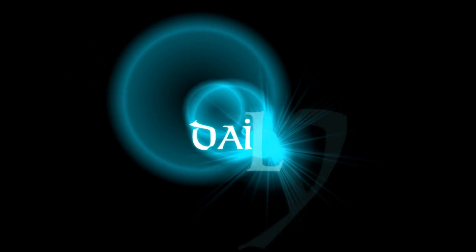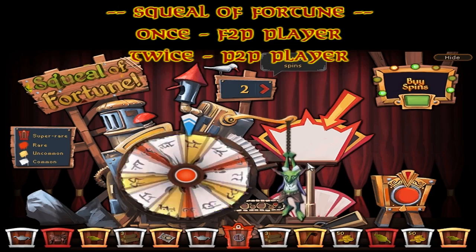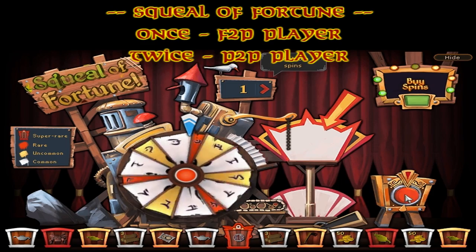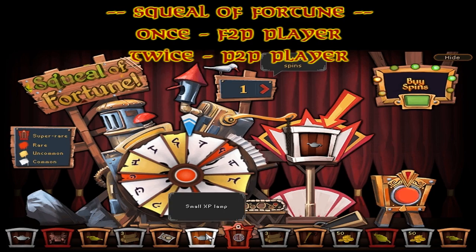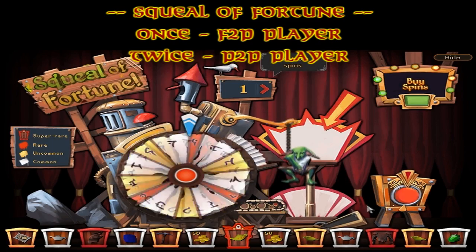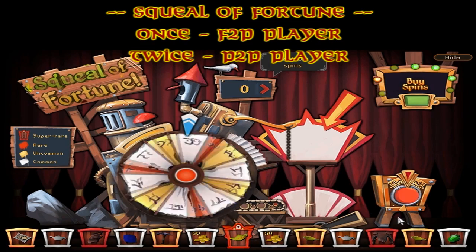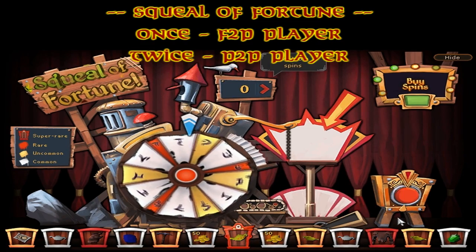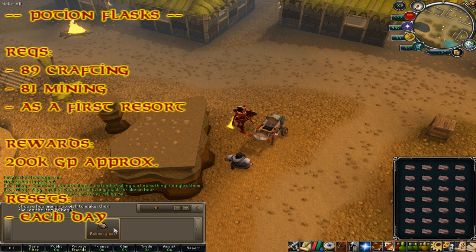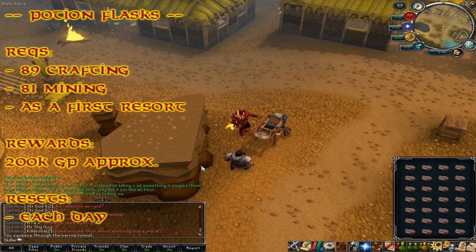Now on to the stuff that we can do daily. The first and most obvious thing is the Squeal of Fortune. You can do this once a day if you're a free-to-play member, or twice a day if you're a paying member. You can also earn additional spin tickets per day if you take part in Distractions and Diversions, skilling activities, and PvM.